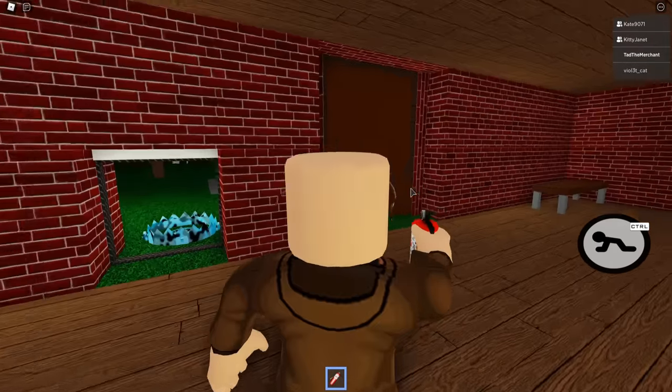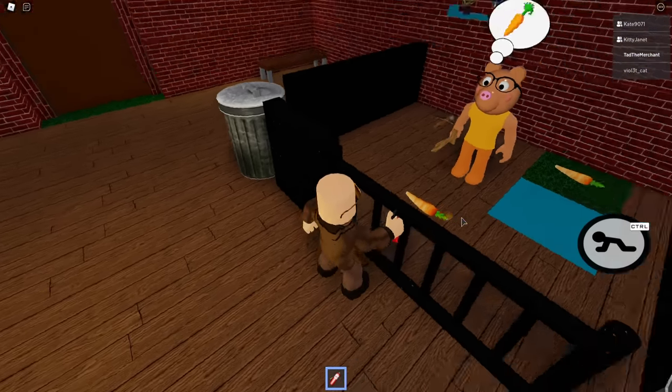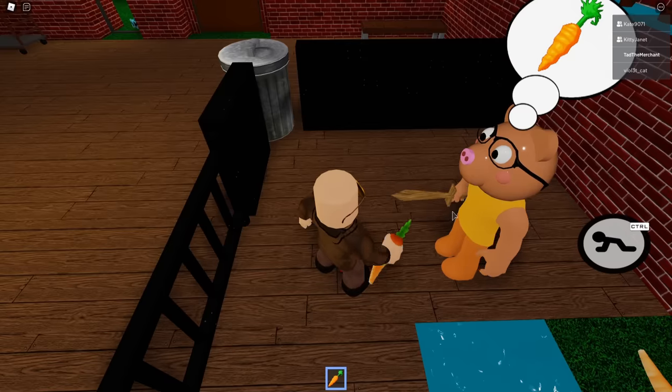Maybe I have to go through the laser first, then we can do the fire extinguisher. Anybody got a wrench? I think that's what she wants you to do. But how do you get in here to give him the carrot? And then how does he get out of here?